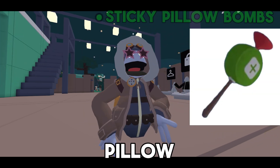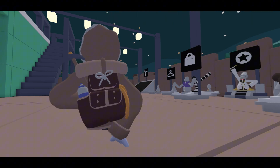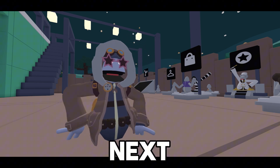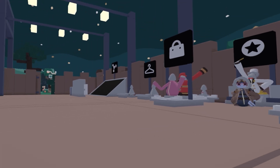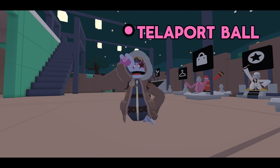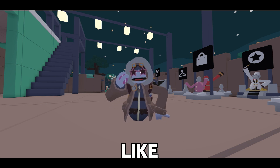There are also sticky pillow bombs. I don't have those, but on screen you can see — you just use it to put it down. There are a lot of blocks. Next item is the teleport ball. You can teleport like this.